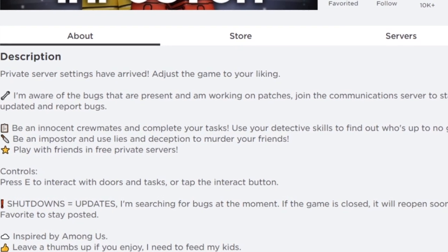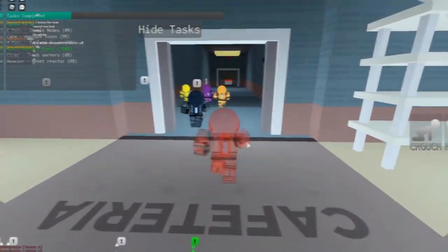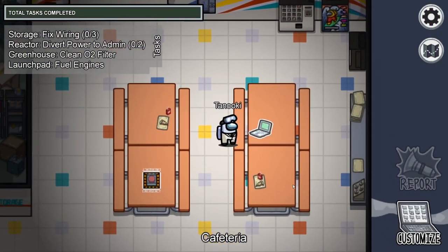The description of Roblox Impostor reads: be an innocent crewmate and complete your tasks, and use your detective skills to find out who are up to no good. In the game of Roblox Impostor, it is very similar to Among Us, which was a game released in 2018 on Steam.